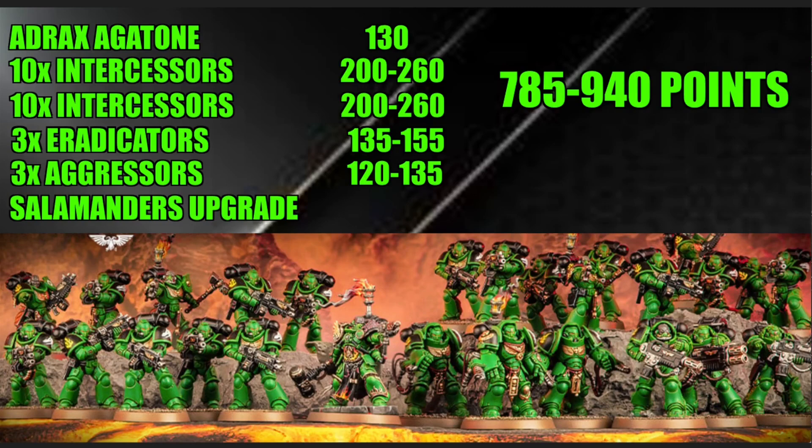Total points come in between 785 and 940 — closer to the lower end, so roughly a thousand points. You'd probably need one more unit to fill out a full thousand-point army. Honestly, this isn't the most ideal way to build a Salamanders army. Adrax, the Eradicators, and Aggressors are nice, but you're probably not going to want 20 Intercessors. It's unclear if upcoming rule changes might shift that, but even if you want multiple troop units, you'd want diversity.